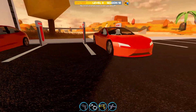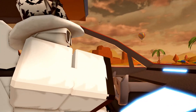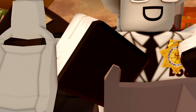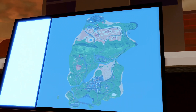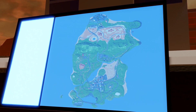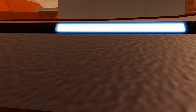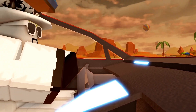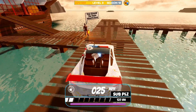For this next Easter egg, you need to come to the Tesla spawn beside the lake, where you'll find the Roadster and the Model 3. It's actually quite surprising — if you look at the Roadster, the screen inside is just plain blue. However, if you go over to the Model 3 and look at the dashboard, there's actually a secret little hidden map, which is quite random. Why is there a map on the Model 3 compared to the Roadster, which is like 600k? Regardless, it's pretty cool, so let's give a thumbs up to Badimo for that one.